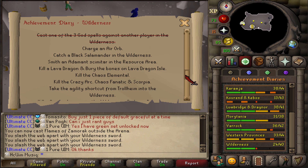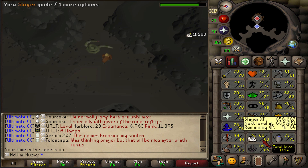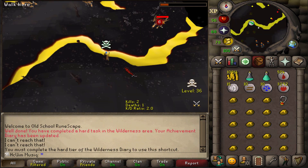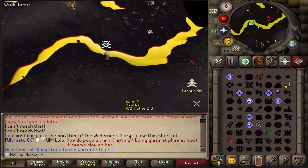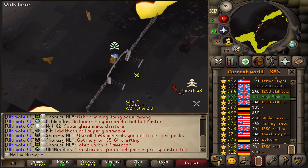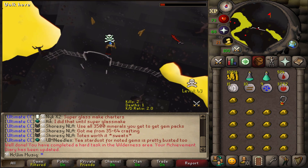Next up - is that another new record? 188. Just one more time until Monkey Madness 2. That should be the lava dragon bones - if I get it. Yes! Now I just need to telegrab it. But if I pass through one tile through the gate I should be able to bury it instead. Done. Let's go.